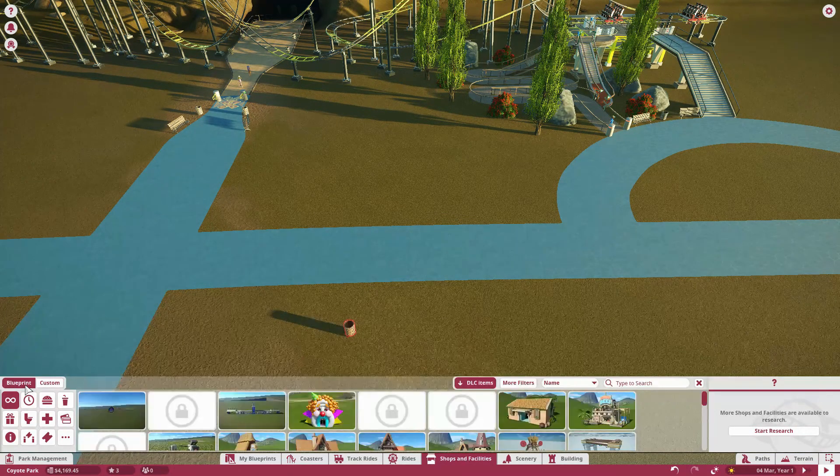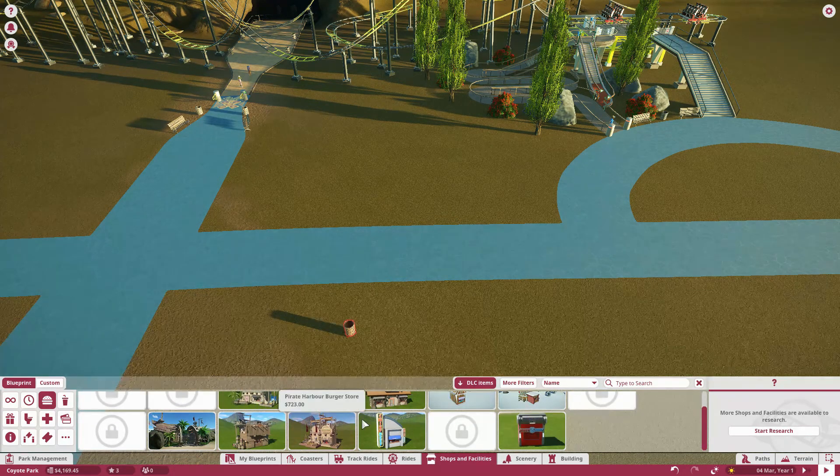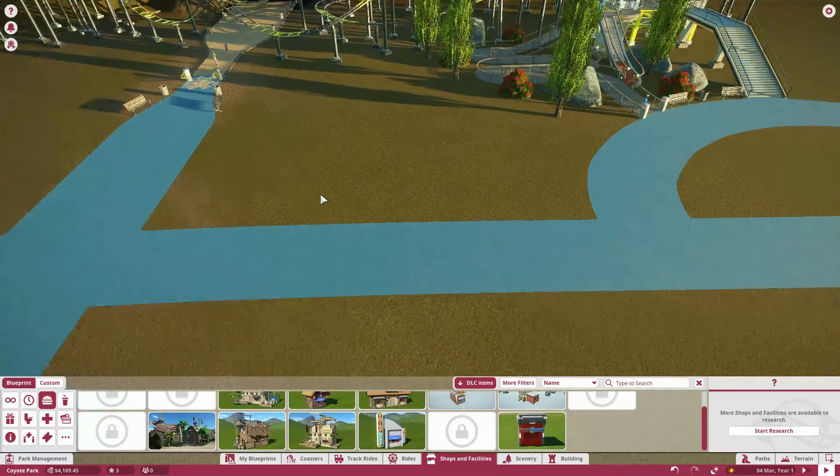We're gonna get a shop — one food shop. We're not gonna do custom, can't be arsed. So we're just gonna go with a vanilla Planet Coaster one.